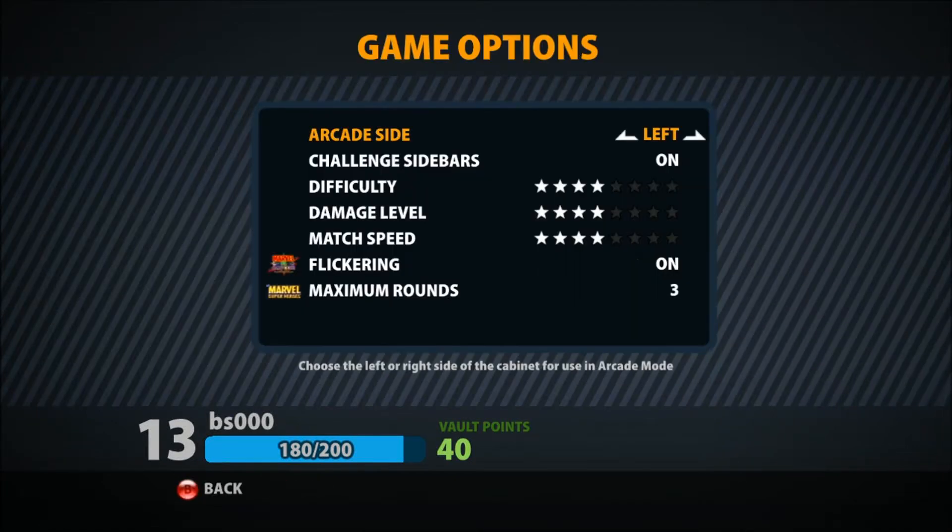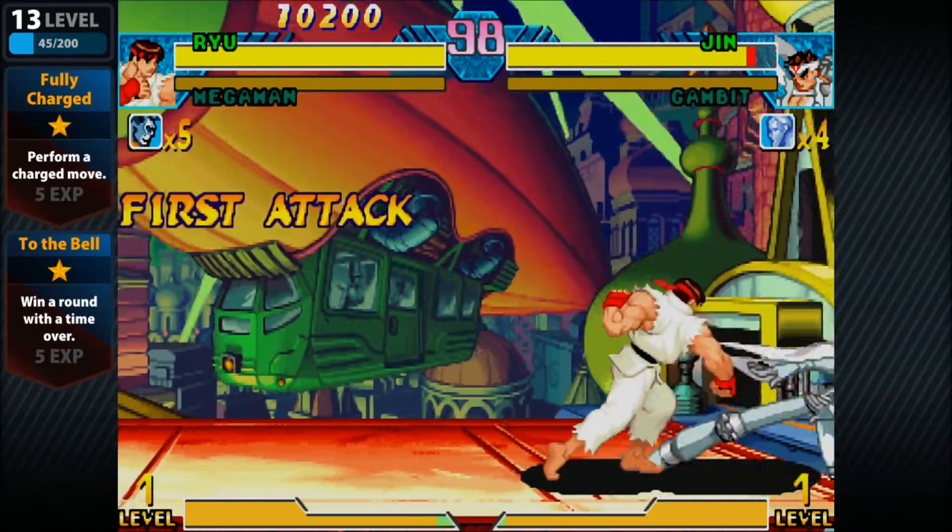Start by going to the game settings. Lower the difficulty and max the damage. This way the AI goes down fast and doesn't put up much of a fight.